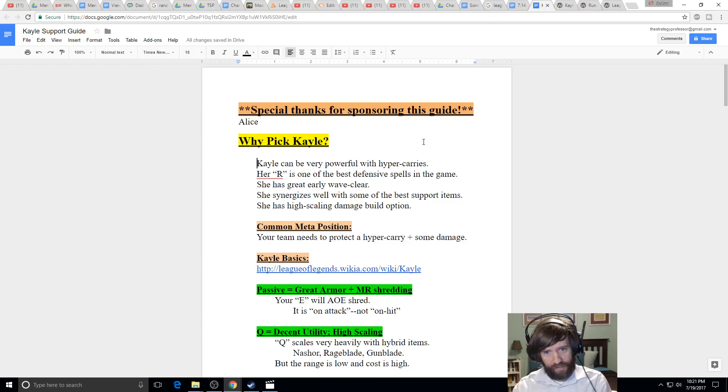She has a high-scaling damage option as well. A common meta position: the best situation to pick Kayle is if your team needs a bit of extra damage — maybe a bunch of low-damage champs like top lane Sion — and you have a hyper carry you want to protect, like a Twitch, Jinx, Draven, or Master Yi. That's the best scenario: needing a bit more damage while protecting a hyper carry.